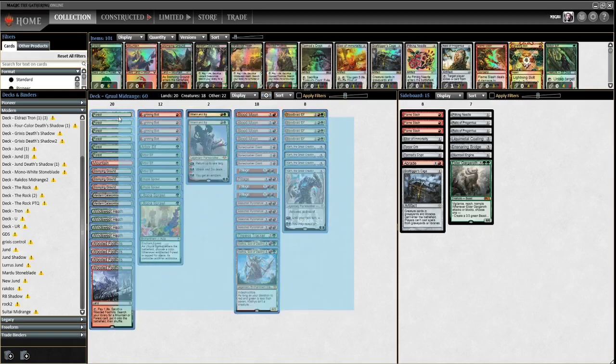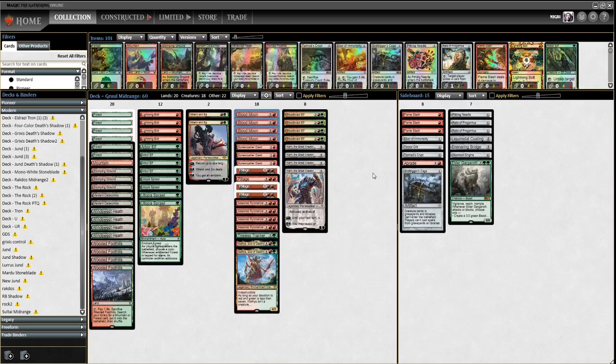This is primarily a Blood Moon deck, looking to shut out decks with a greedy mana base using Blood Moon as early as turn two with Utopia Sprawl and Arbor Elf. It has lightning-fast starts where you can get Karn the Great Creator out on turn two, or turn two Blood Braid Elf. It's got Pillage to destroy lands, a couple copies of Wrenn and Six, and midrange elements like Tireless Tracker, Klothys, Seasoned Pyromancers, and Bonecrusher Giant. Pretty clean list with a clean mana base.